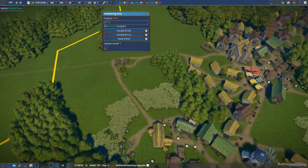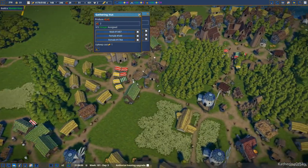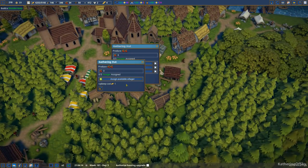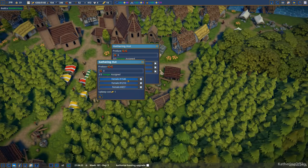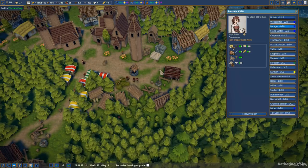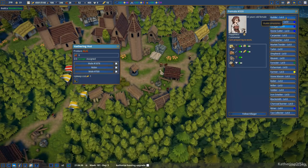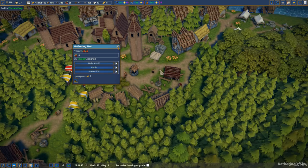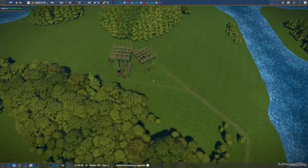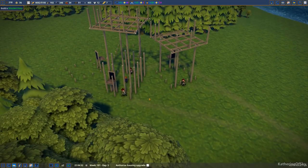There was also a mention of not having enough people at the gathering huts. Let's just check these things out. There they are — look at this. Assign available villagers? Yes, please. We need to get these people in here. The rest are done. Excellent. Are people doing stuff over here? Yes, they are. The builders are already going to town — look at this. Cool.